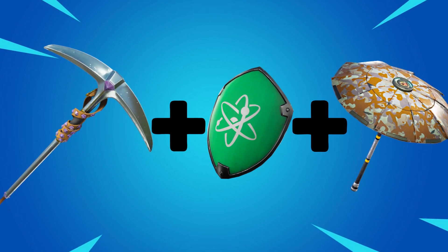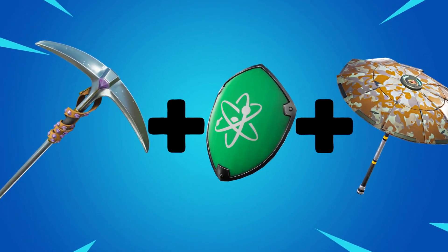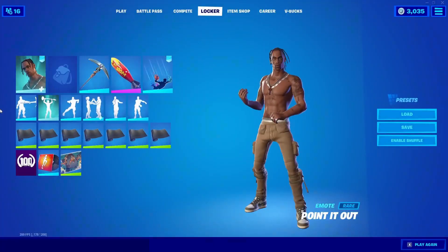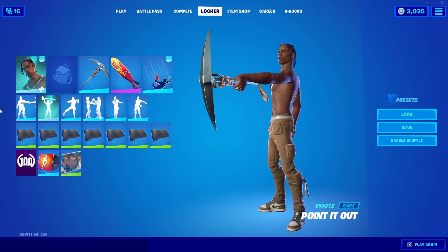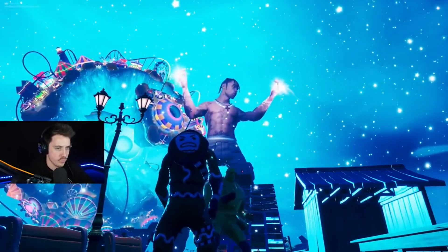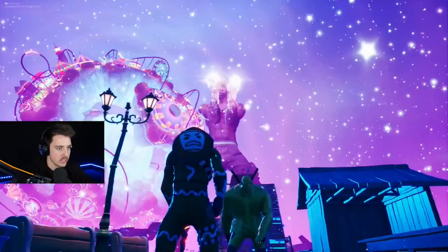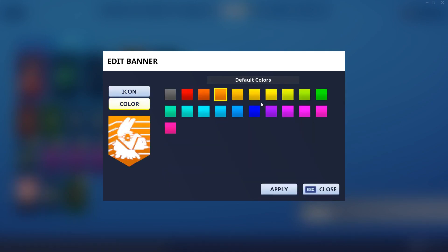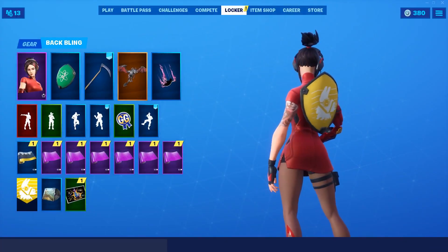Number 8: the Travis Scott skin with the Studded Axe pickaxe, the Banner Shield back bling, and the Founder's Umbrella. This combo is perfect for people who like a bit more customization. The Studded Axe is very similar to the Diamond Jack pickaxe from combo 10, and it's a very nice pickaxe. The Banner Shield back bling makes this combo very customizable because it allows you to put your own banner emblem from your locker directly onto the shield itself.